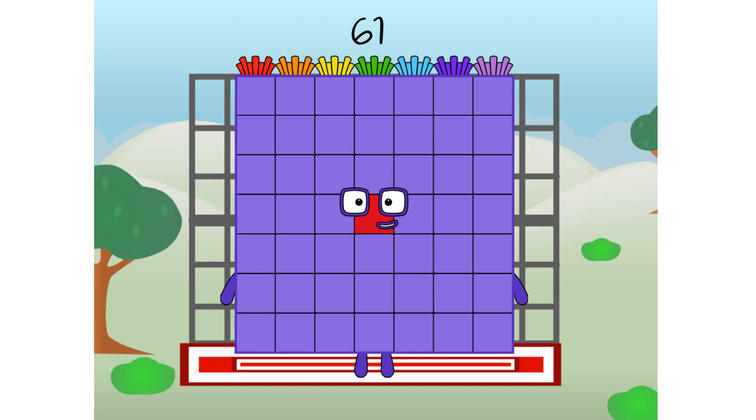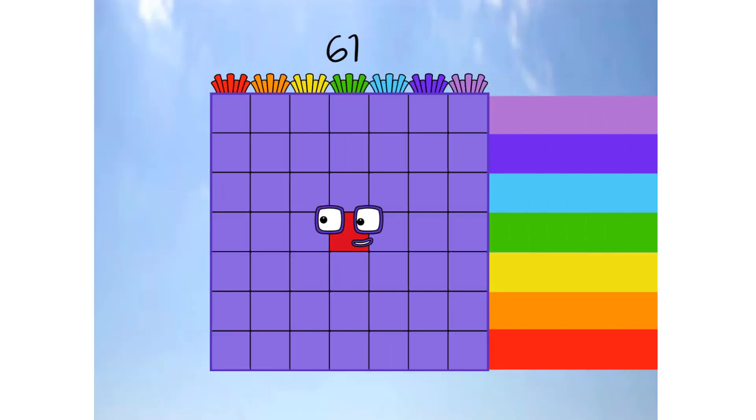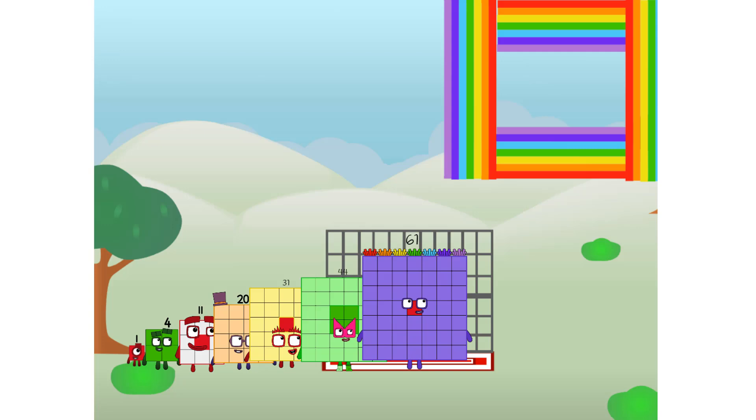61, commencing rainbow test flight. All systems checking out. 7 by 7, wish me luck. Didn't get that high, but I did just invent the square rainbow. Guess you've got to give it a go to get lucky.